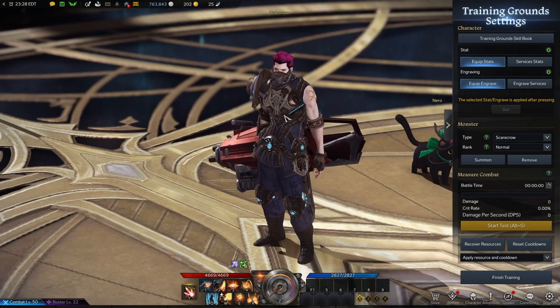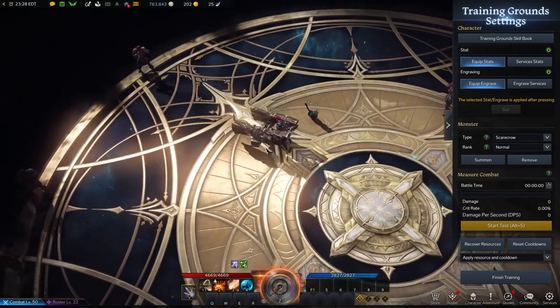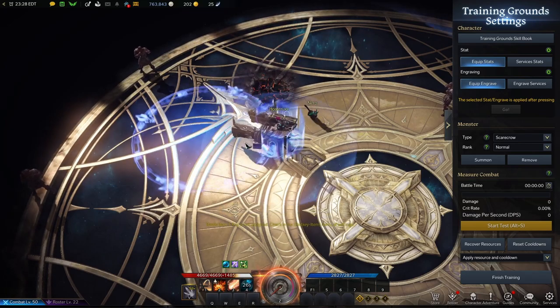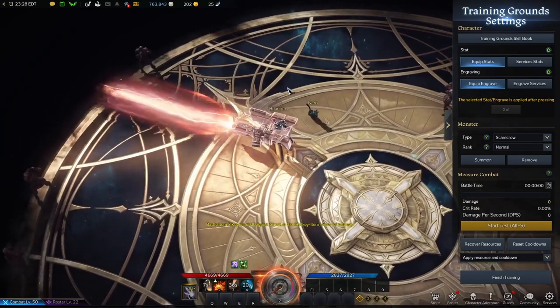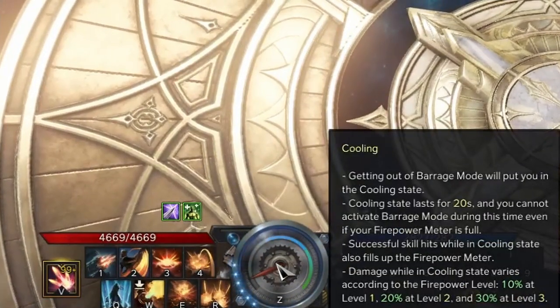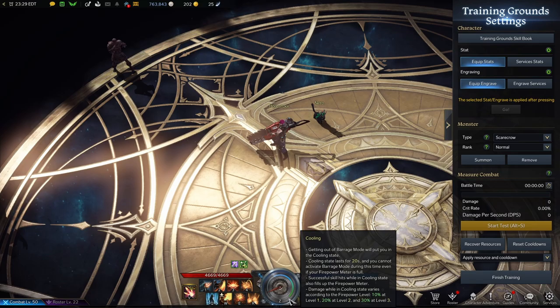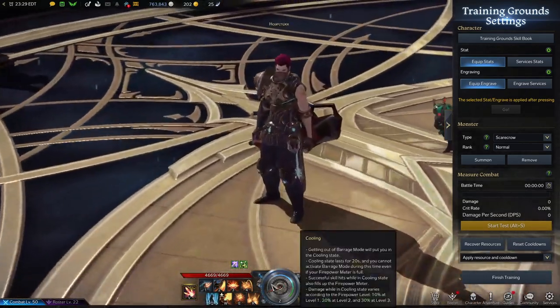Just a few things to note about how the class works if you're new to it: your Z actually turns you into a turret. You have access to four new abilities — a shield, a shotgun blast that goes around you, a napalm blast that knocks people up, and a laser. This is going to be your oh-shit button, which we'll cover later. Also, let me explain the gauge at the bottom. Every time you deal damage, you build up this gauge. At tier 1 you do 10% more damage, tier 2 is 20%, tier 3 is 30%. Upon hitting that 30%, you have 20 seconds to abuse the buffs. If you don't, it falls off and you restart your gauge.